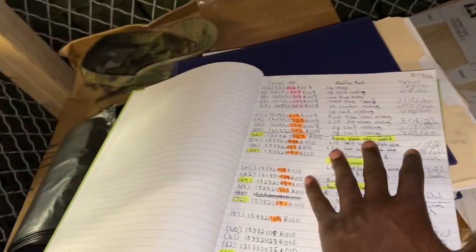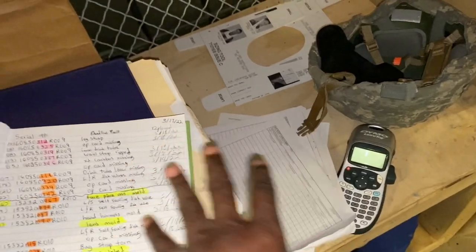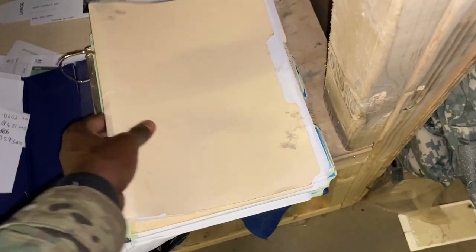Going forward — since I just took over this cage — you always want accountability of who has which mask. What I'm going to do is use my DA Form 2062s, which are hand receipts. You can sign anything out to anyone using this paperwork. I'll make a list or spreadsheet and put it in my book so I know exactly who has which mask. Labels help for everything. Also when you give out J-lists, same thing — use 2062s.